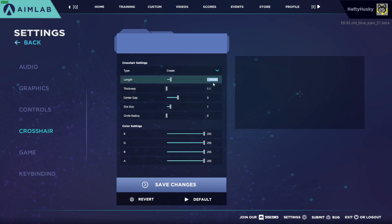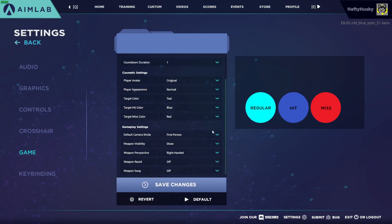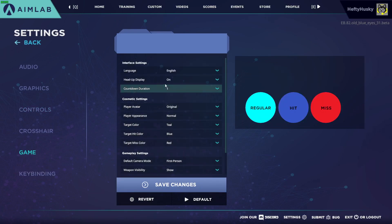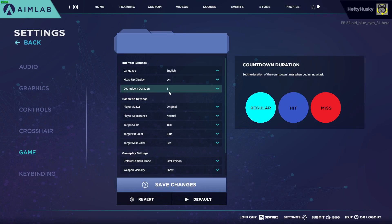You can also change your crosshair however you like — I prefer white, but it's up to you. Finally, and this is really important, go to Game Settings and turn weapon sway and recoil to off if they aren't already. Also, something I wish I found earlier: change the countdown timer to 1, because it defaults to 5 seconds and you have to wait before you can start playing.